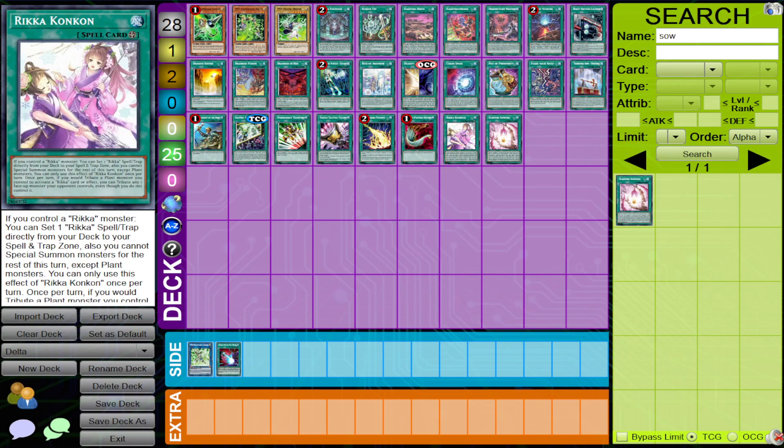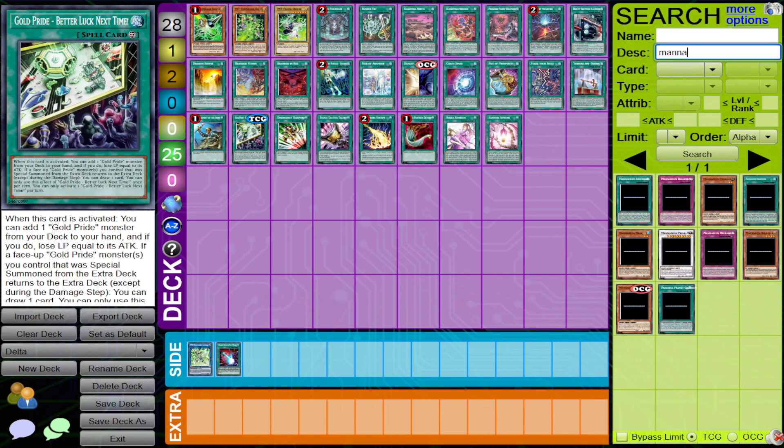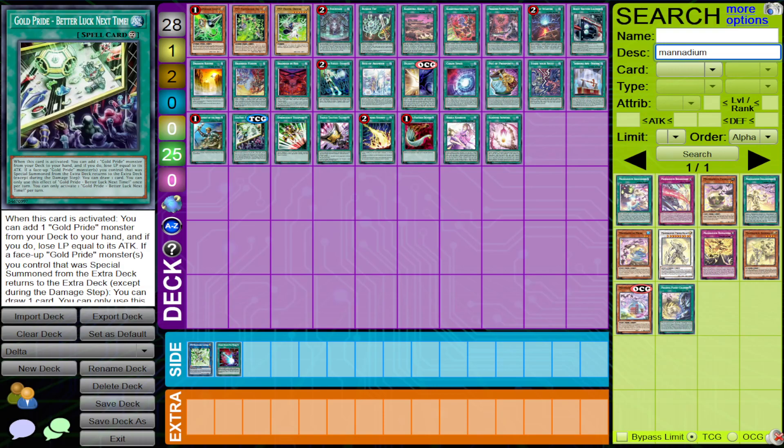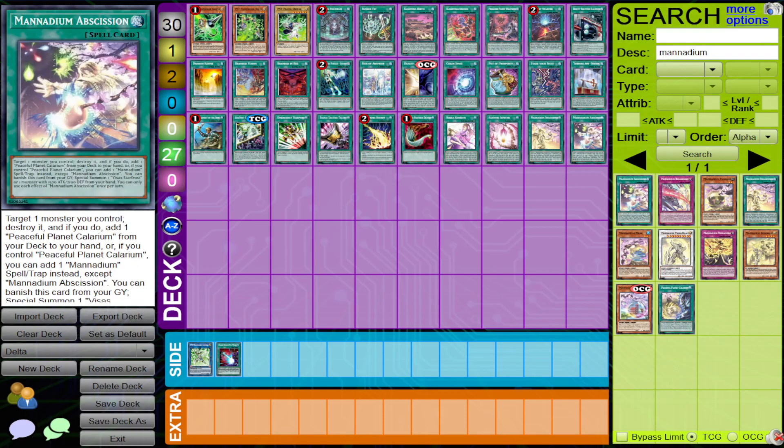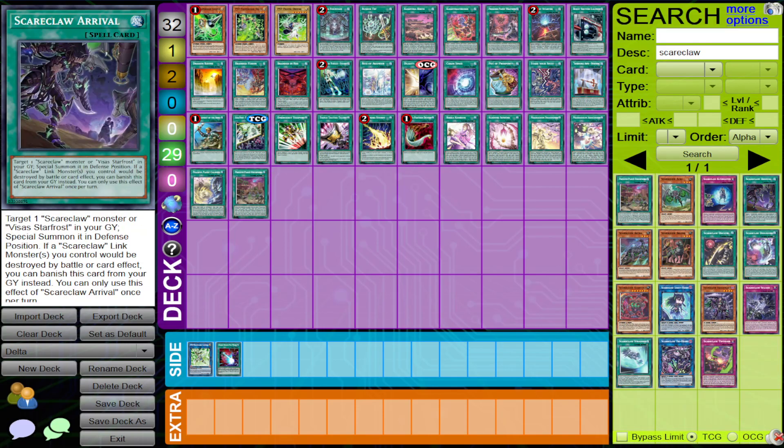Those rogue decks include Rika Plants, Gold Pride Punk, Manadium, and Scareclaw — just because it's an engine played in the Manadium deck.